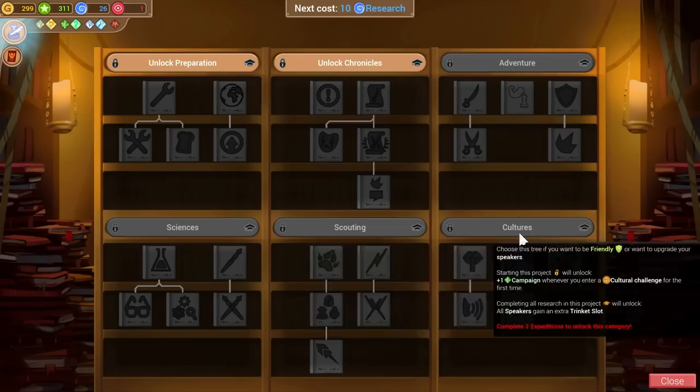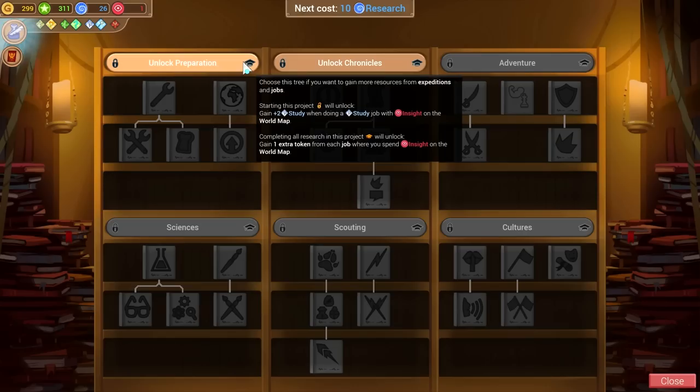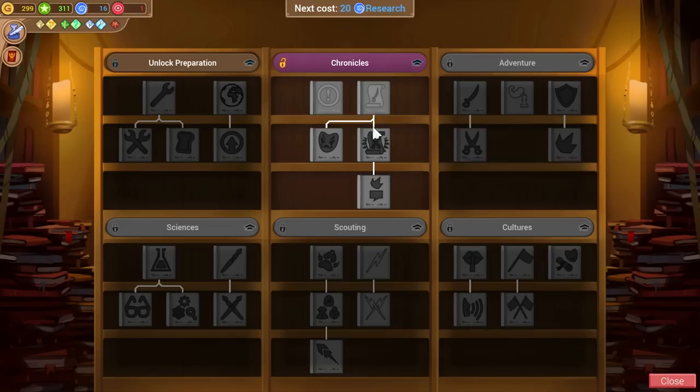In the research tree, one branch gives you stronger characters and more from encounters, another is good for getting resources from expeditions and jobs, another for getting research or upgrading scientists, and there are specific trees for scouts, speakers, and fighters. One makes you better at encounters overall and another at expeditions and jobs. I'm going to take Chronicles because more research is always nice and I'd like to keep ourselves on the up and up.